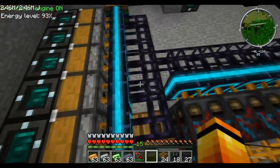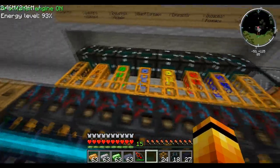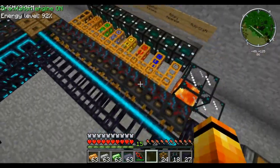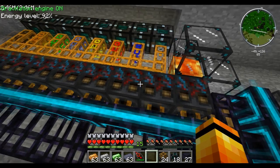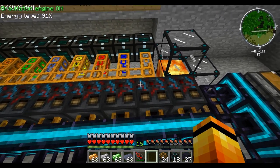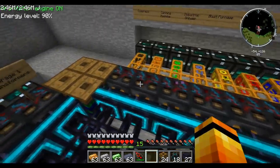I'll just put one in there and you'll see it goes in. And here - this is what I was talking about - having different colour coding. Each of these sorting machines has a giant inventory of about 40 spaces. Five times eight - yeah it's 40. So you can do 40 different types of items in each one, and there are eight of them. That's quite a lot of items you can put through, and from this I can colour-code each line so each line goes to a different destination.